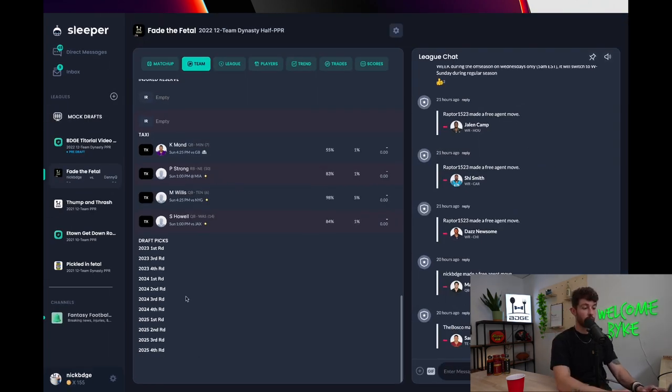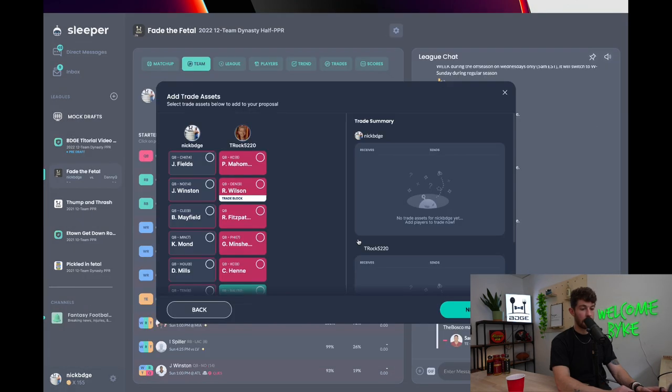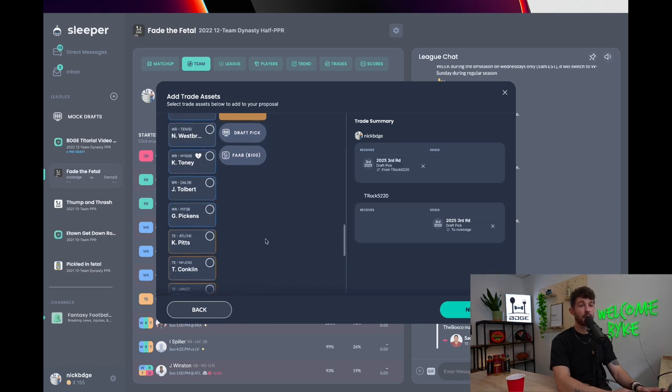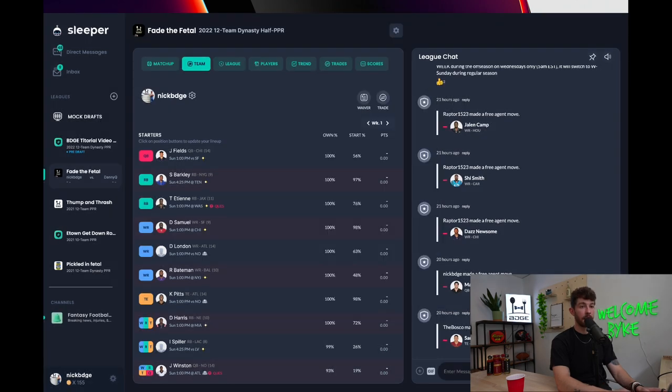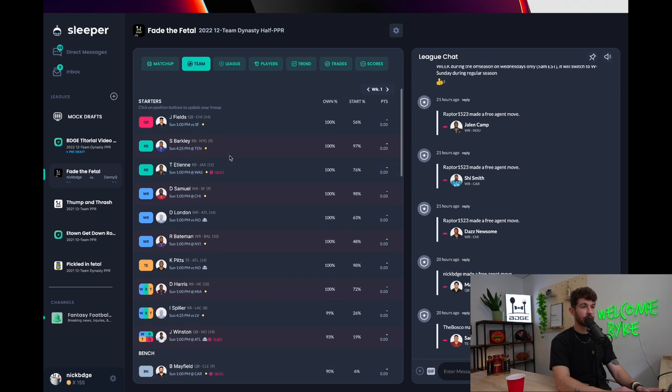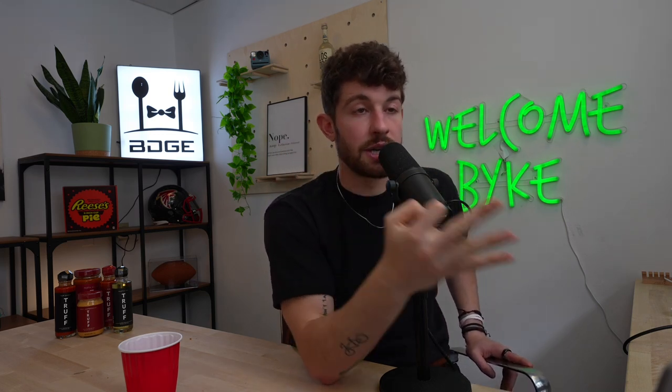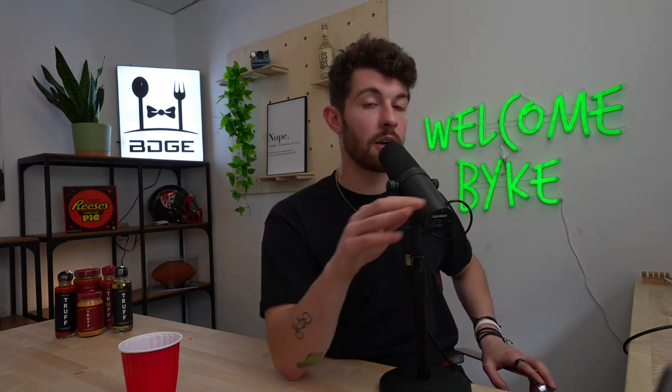The 1.01 is so much more valuable than the 1.12 — the worst teams have the most valuable rookie picks. If you're trading with a guy who's going to finish last, his first round pick is super valuable because he probably has the 1.01, 1.02, or 1.03 in the rookie draft. This year the 1.01 gets you Brees Hall. Last year it was Trevor Lawrence. A few years ago it was Saquon Barkley. Those are game-changing picks. Keep that in mind when trading.